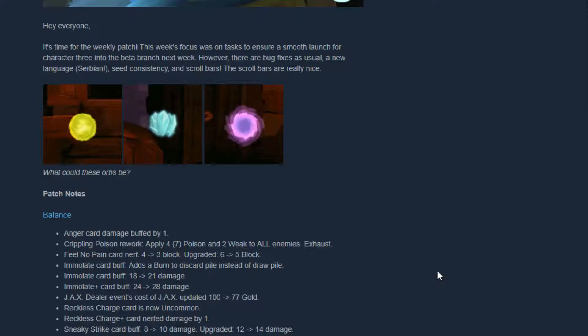Jacks Dealer event: cost of Jacks updated from 100 to 77. Jacks is like that dealer that shows up saying 'hey, you want to get Jacks?' When you use that card you get two or three strength, it costs zero energy, but then it exhausts itself — it's like a power card that exhausts. So yeah, it usually costs 100 gold, now they put it down to 77.